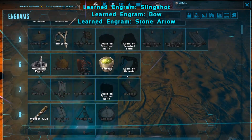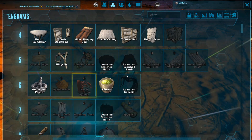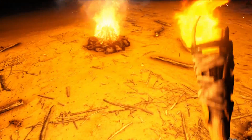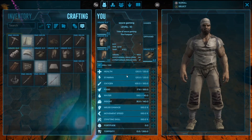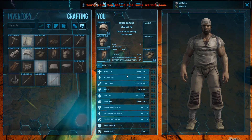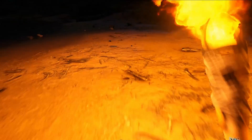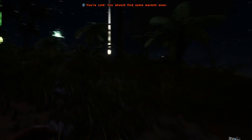We'll make some bow and arrows to give us another weapon to protect ourselves out there in the wilderness, because there are some pretty dangerous animals and you kind of want something to protect yourself. We just need fiber, flint, and thatch — and for the arrows we just need fiber and wood. Let's get that wood pretty quickly.